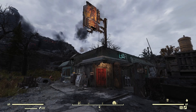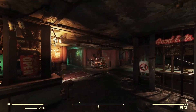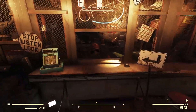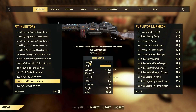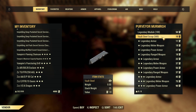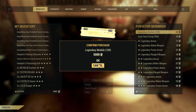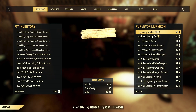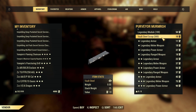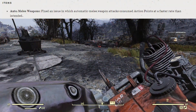The first really nice quality of life change is over at the Rusty Pick. The purveyor now sells 100 modules and 500 volt steel scrap, which would basically max you out on scrip. So you no longer have to server hop to buy 10 from each server — there are now 100 modules and 500 volt steel available from the purveyor. That is a really nice change.